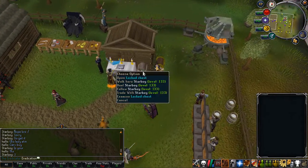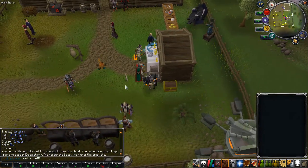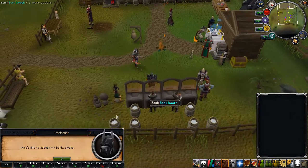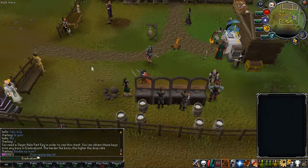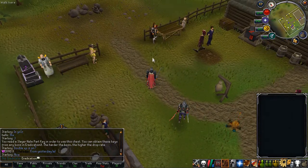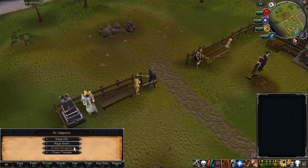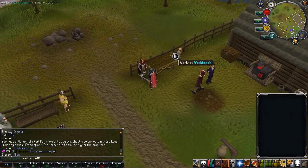Right here you have an altar to train prayer, a chest you can open with crystal keys, and another chest you can open if you have a slayer helm part key. Then there are a few bankers, plus an extra banker where you can buy extra bank space for 10 billion cash — quite expensive but worth it. There are also Pecker teleports to Edgeville, mage bank, green dragons, and the chaos temple, and you can get a slayer task here.